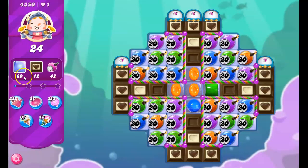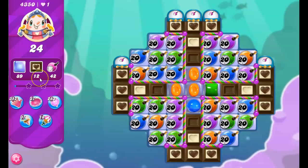So here we've got 24 moves to clear out 89 jelly, collect 12 chocolate — we've got a lot more than 12 on the board — and 42 ticking time bombs.